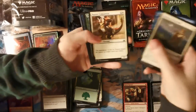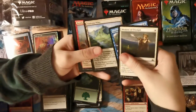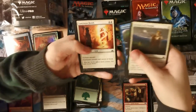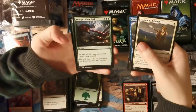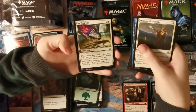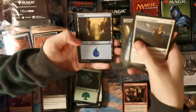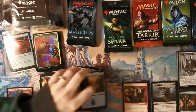Rivals of Ixalan: standard, standard, standard. Evolving Wilds — we'll have a Bob Ross one soon. Strength of the Pack, Kofferdum, Baffling End, Dead Man's Chest, and an Island. Very cool.